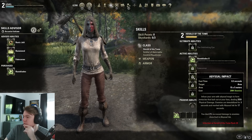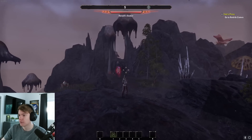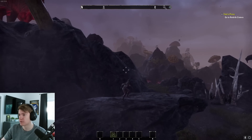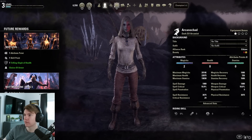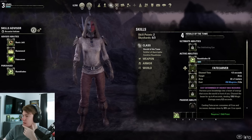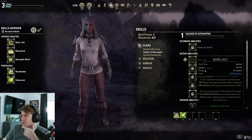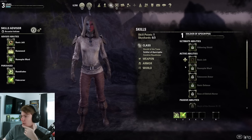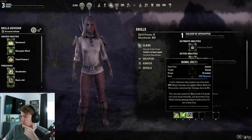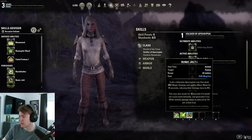I leveled up and made it to Telvanni Peninsula — and this place is sick. It kind of reminds me of Zangarmarsh if any of you have been there; there's a bunch of massive mushrooms everywhere. With me leveling up I got another skill point. I want to use my I-beam, so I got access to that. I'll spec into Runic Jolt as well. So I now have the massive I-beam and also the defensive rune that deals damage and reduces the damage that enemies do. Let's check out the I-beam on one of these dudes.